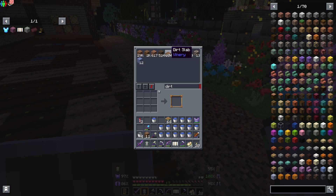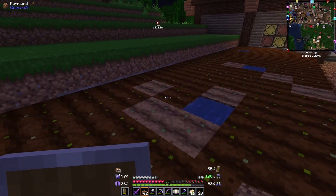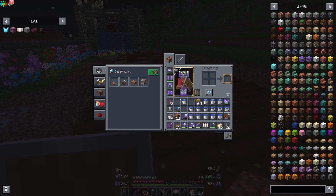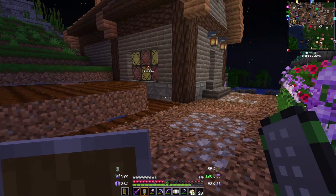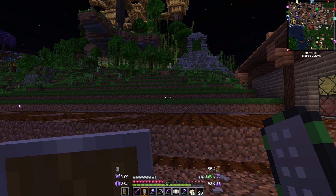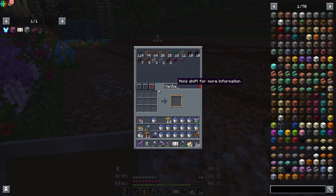So do we want coarse or normal? We'll do normal. That should still keep the water in there. There we go. Do we want to do scarecrows? I've never built a scarecrow before, so it's gonna be pretty unoriginal.